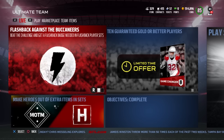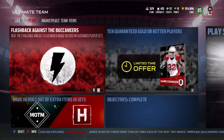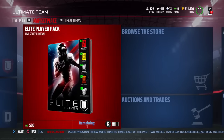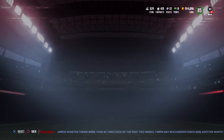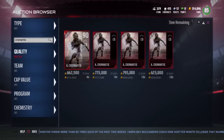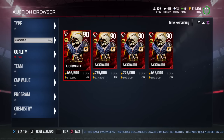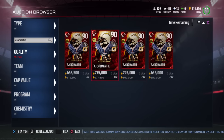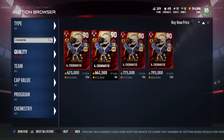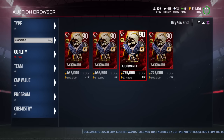Basically right now there are two new ones — Donald Penn is the first one and the second one is Antonio Cromartie. The Cromartie is the one that I think most people are excited about. He's a cornerback, a nice tall cornerback, so that's always a big advantage. When you go onto the auction house and try to find this Antonio Cromartie, the cheapest one right now on PlayStation 4 is 650,000 coins.